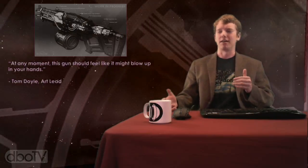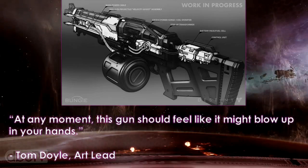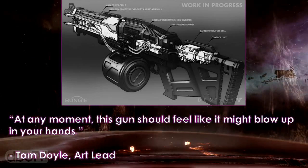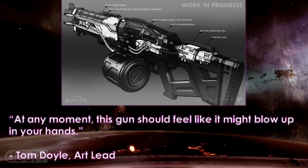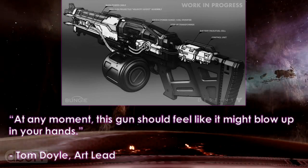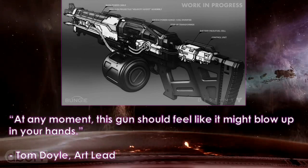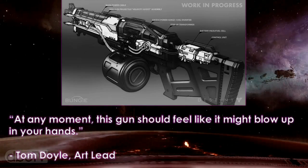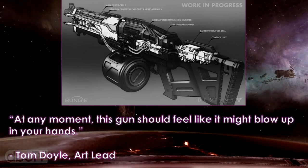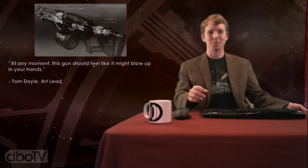It's the epic loot that player one picks up after defeating Rixus the Archon Slayer. Even though we've seen it before, it's really nice to get a deeper look. Thunderlord looks like a pretty badass weapon — it's exotic. Tom Doyle, the art lead, who's been the go-to quote man for all of these Destiny Drawing Boards, says that at any moment this gun should feel like it might blow up in your hands. So it's a little intimidating, a little dangerous. I really like this cutaway view showing you some of the internal components of the Thunderlord — the battery pack fuel cell, some sweet power cables on the side. Definitely looks like a high-tech gun.